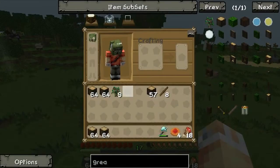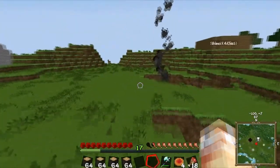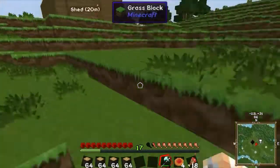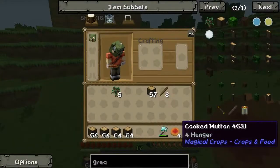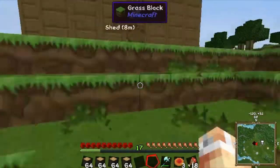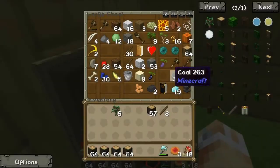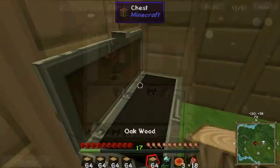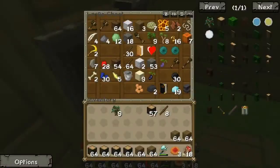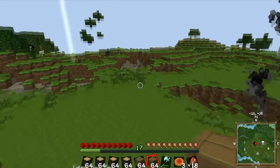I quite like this wood actually. Got some ideas of what I'm going to do for this house. I haven't really made blueprints or anything. Let's get some normal wood as well. Let's go - making my little house.